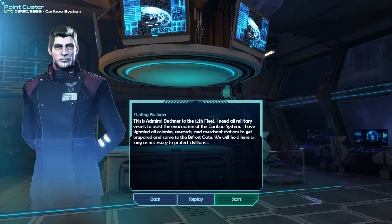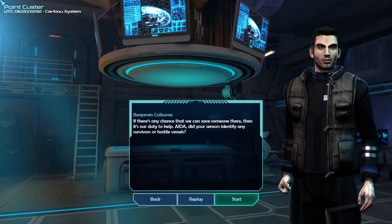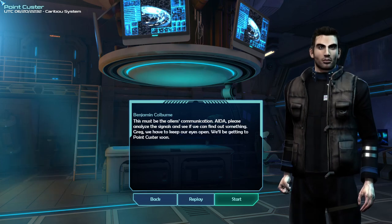Replaying transmission: This is Admiral Buckner to the 12th Fleet. I need all military vessels to assist the evacuation of the Caribou system. I have signaled all colonies, research and merchant stations to get prepared and come to the Bifrost Gate. We will hold here as long as necessary to protect civilians. I think this is a pretty bad omen - these poor folks' defense positions were overrun by an unknown enemy. If there's any chance we could save someone there, then it's our duty to help. All Federation communications are silent, but I've noted some unidentifiable signals from Point Custer - this must be the aliens' communication. We have to keep our eyes open as we get to Point Custer soon.